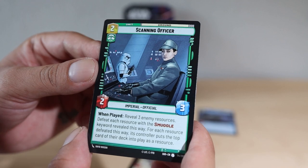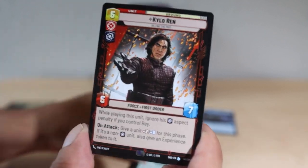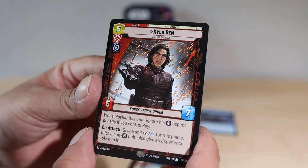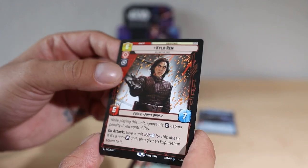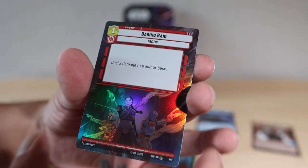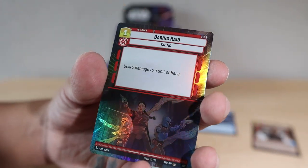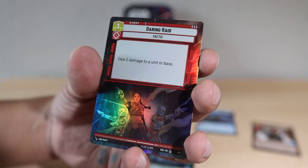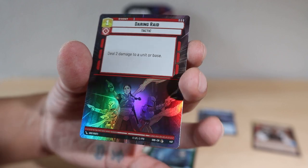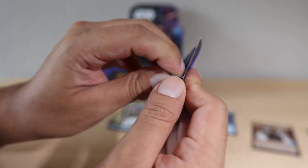I think Cad Bane would be amazing. Kylo Ren legendary card right off the bat — hey, that seems pretty solid! And we got a foil hyperspace Daring Raid — this is just gorgeous artwork. I like that a lot. Deal two damage to a unit or base — pretty simple card. There are so many categories when you're trying to organize these cards: the foils, the hyperspaces, so many different things.